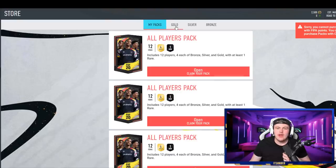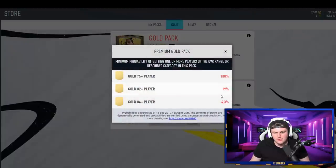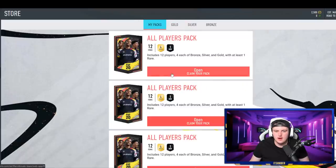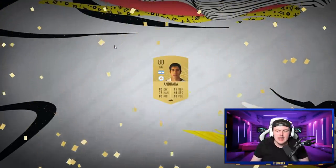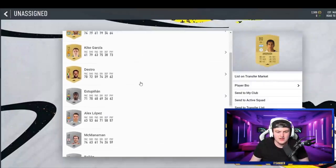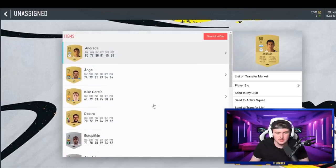We've got three of these all-player packs left. Let me have a look at pack weights: 4.3% for an 84+, 19% for an 82+. I recommend logging in every single day and getting your daily bonus — I've got two and a half thousand coins in my daily bonus today, which is actually pretty decent. We've also had an array of some players, which is pretty decent — we'll take all the players.